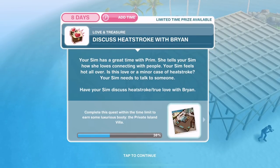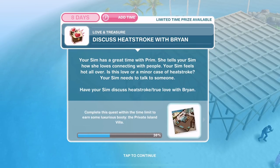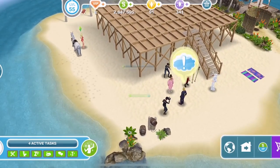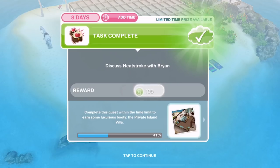Now we need to discuss heat stroke with Brian. Your sim has a great time with Prim — she tells your sim how she loves connecting with people. Your sim feels hot all over. Is this love or a minor case of heat stroke? Your sim needs to talk to someone. Have your sim discuss heat stroke, true love, with Brian. So if we go over to Brian, click on him and discuss heat stroke for four hours and twenty minutes. We've finished talking to Brian about heat stroke.